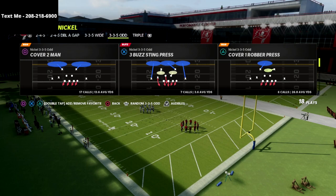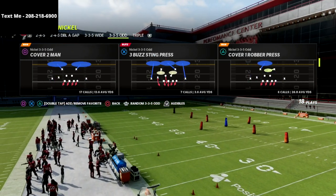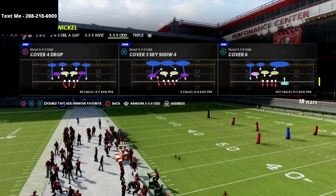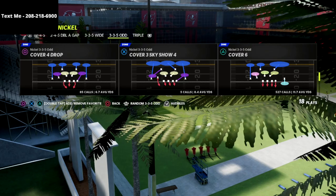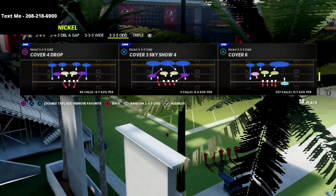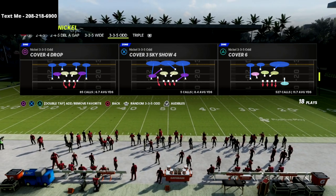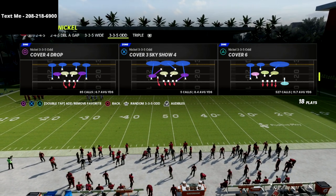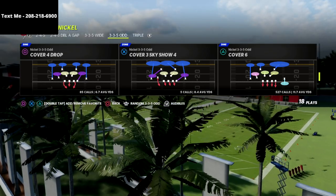The play we're going to be calling is the cover six. This cover six is a match defense — it's actually cover two sink to one side of the field and cover four palms, or cover four quarters, to the other side of the field. We're going to be playing cover four on the bunch side and cover two on the short side, and we're going to show you why that is so effective.